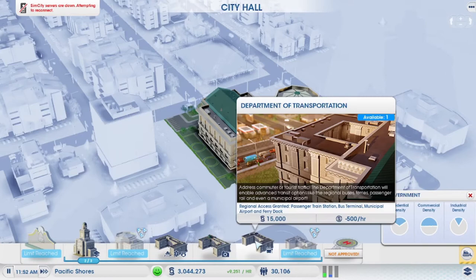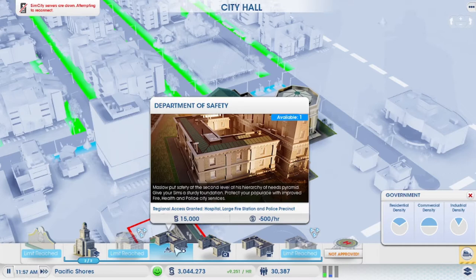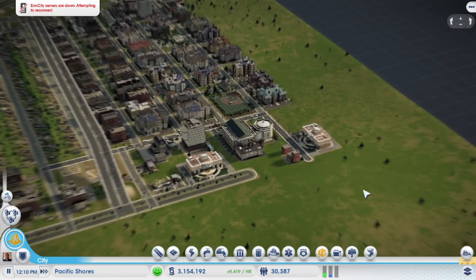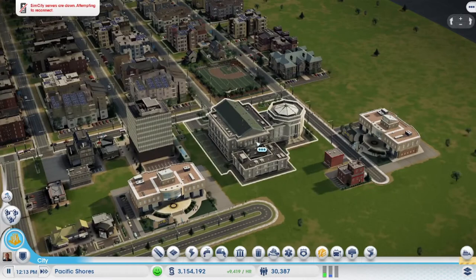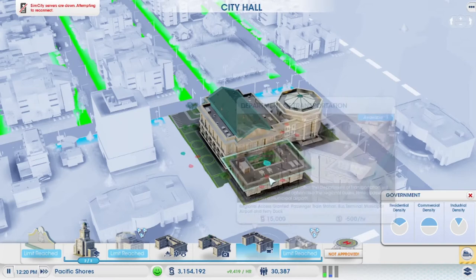Department of Transportation. As you see, Department of Safety — I've yet to have any significant need to upgrade to a large hospital, large fire station, or a police precinct. I've done multiple cities without Department of Safety. Sometimes the city gets a little out of control from a health standpoint, and what you get with a bigger hospital is wellness vans that go and help people not get sick. Department of Transportation — done.